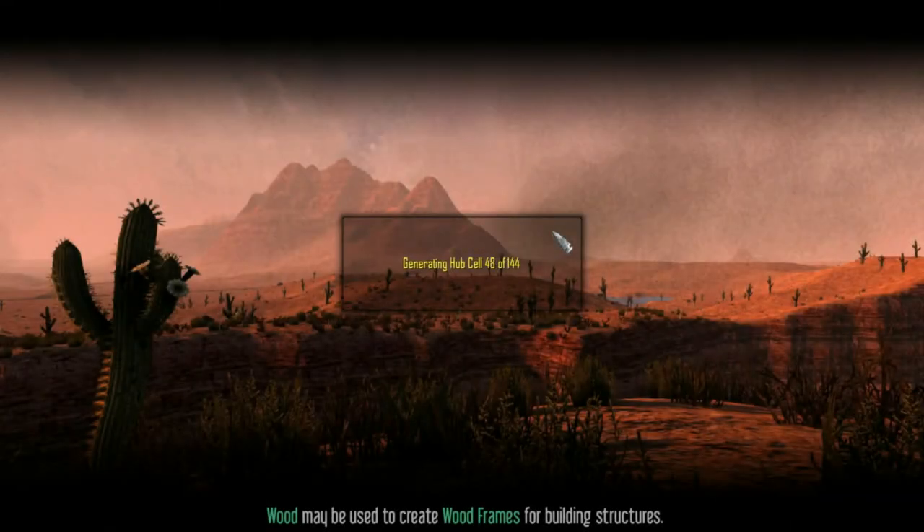There are some new loading screens. It looks like we can generate the hub cells, which is fascinating. I wonder if that's how many cells are in the hub city in total, so it loads each of the sectors - or whatever they call them - the 8x8 zones or however big they've decided to have them.